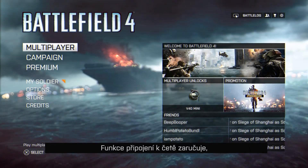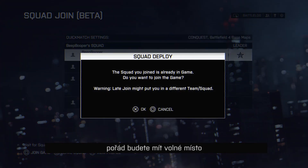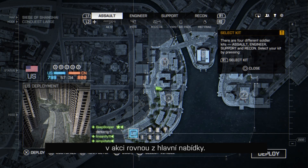Using Squad Join guarantees friends stay together. So if you're late to the party and there's still a spot available, you can easily join your friend's squad from the menu and jump right into the action.